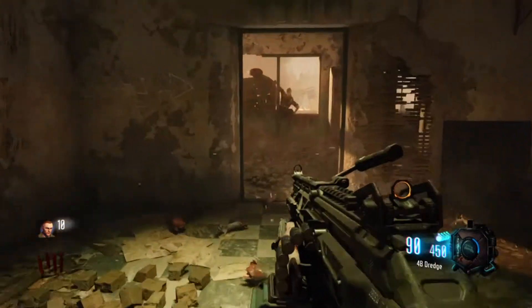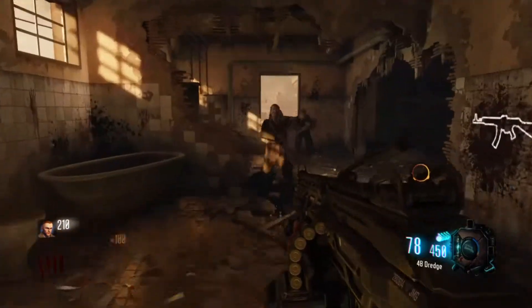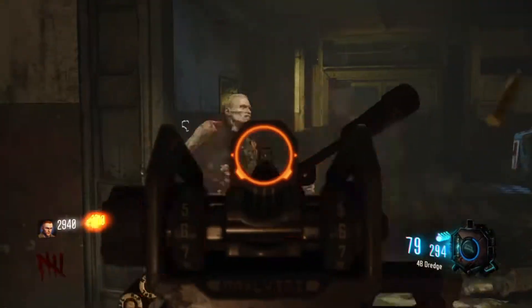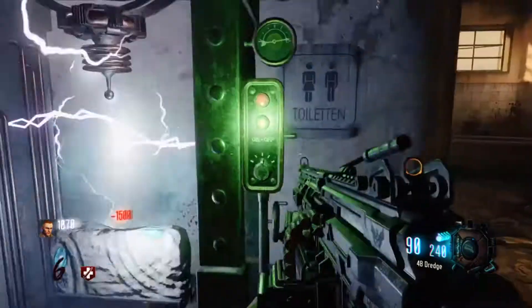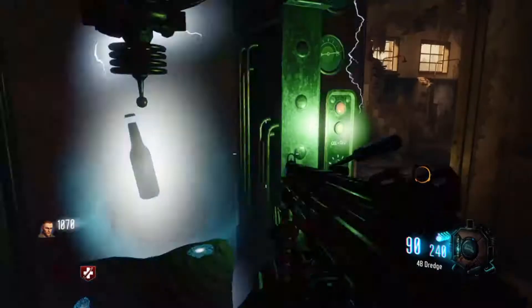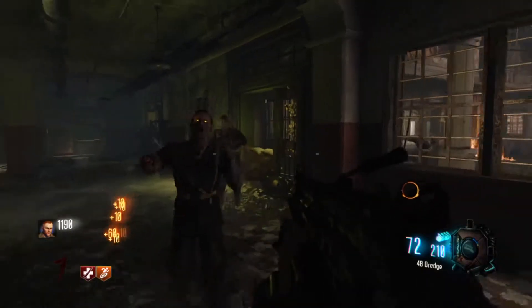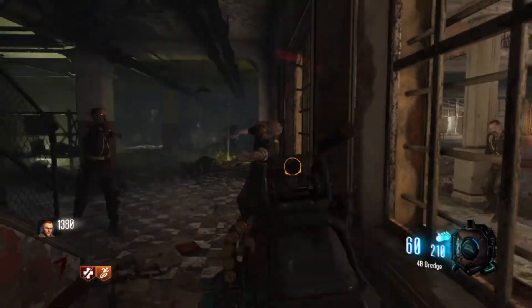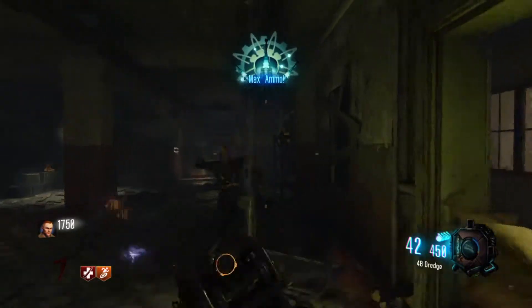We have a very powerful weapon which gives us a good amount of ammo, and a specialist weapon that'll do some damage. We're going to try and survive until the end of the round, get the Vunderfizz, and we're going to get Stamina. Like I said, it's a powerful weapon — it will take out zombies.